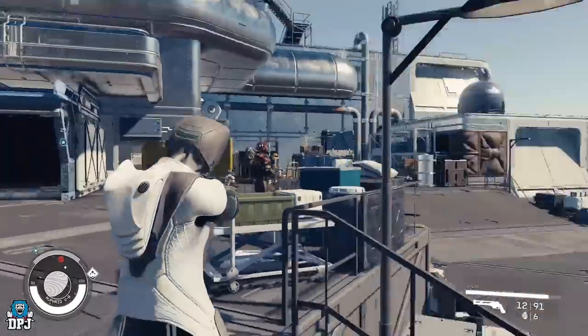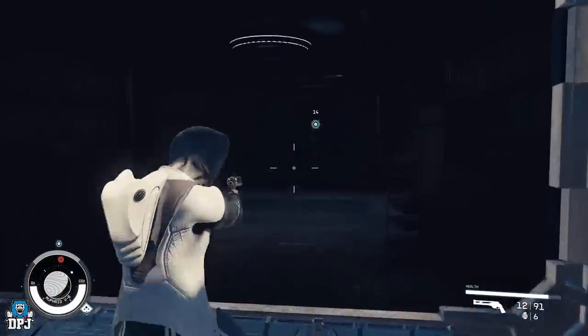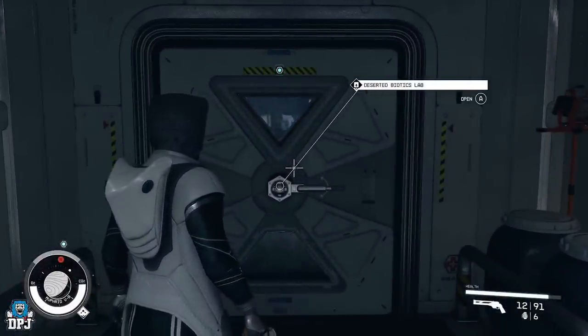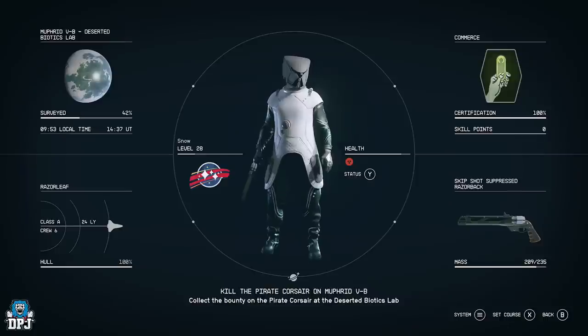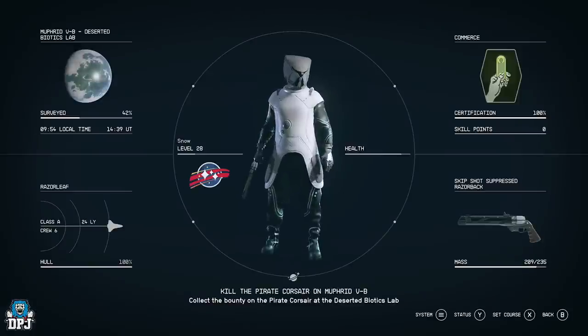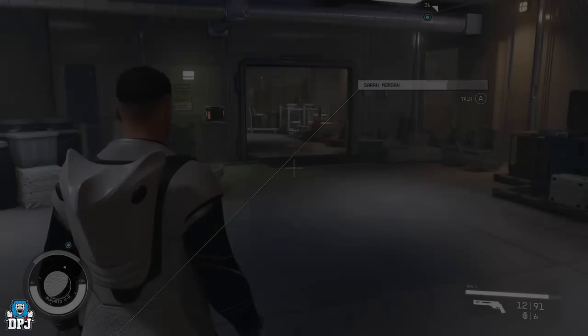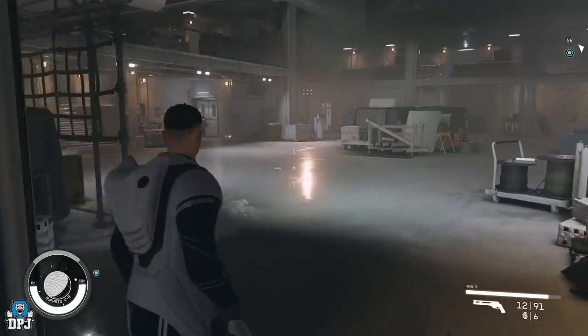I'm finally here at the kill mission. I am currently aligned with the Crimson Fleet so killing these people will give me a massive bounty, but I'll show you how it's done anyway. When you get a kill mission that's an instanced mission, before you enter the door — which always has a specific symbol on it — you want to change your difficulty to Very Hard. Everything that drops within this instanced room will then be at a higher tier level because you entered it on Very Hard.